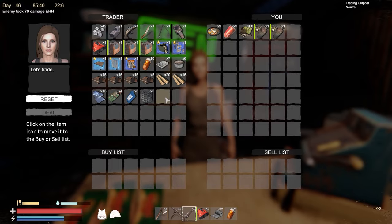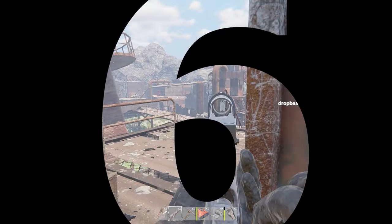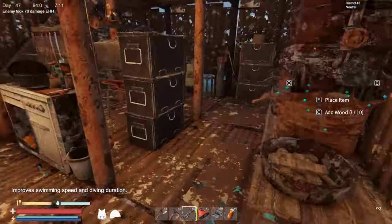Tip number five: when you die on a random island, use random respawn to spawn close to where you were.